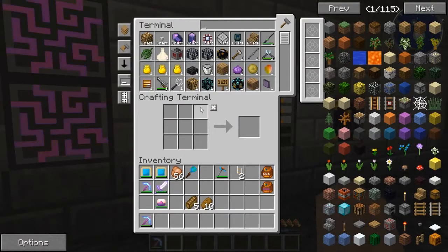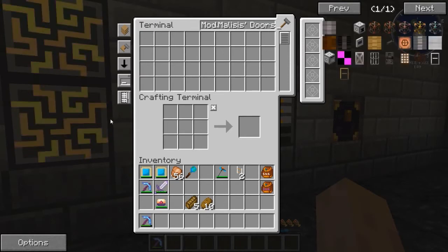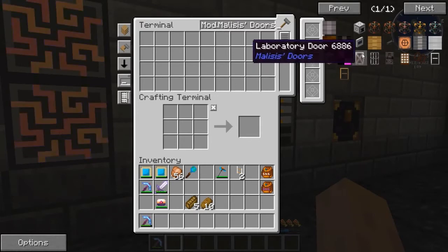So what we're doing right now, let's go ahead and open this up. We're looking at Malice's Doors: 'mod.malices.doors'. So this has a wide variety of stuff — basically you can make your own doors, plus there are already some existing doors you can do some fun stuff with.